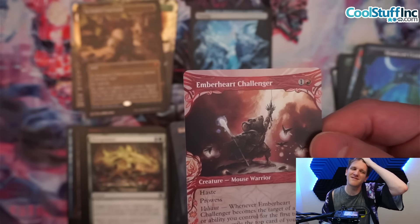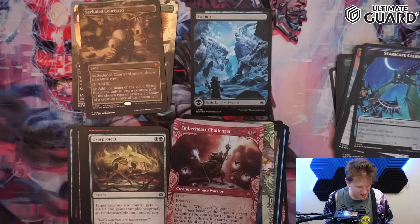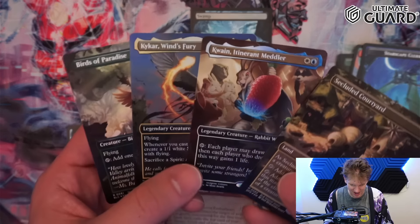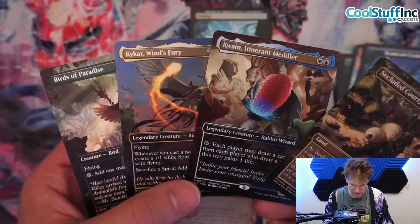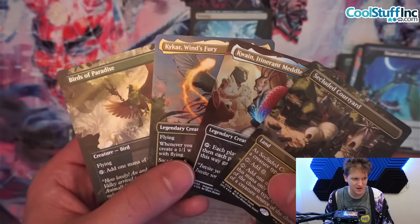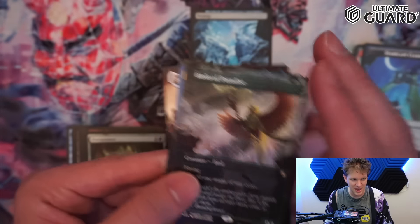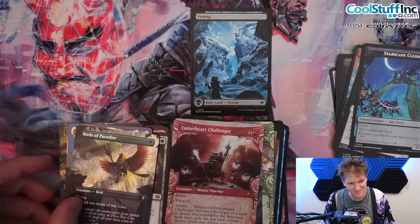That's gonna do it for this collector booster box. We definitely had some hits — I'm really excited that I got three foil Imagined Critters and one foil special guest. All of those are going into the permanent binders, and several other things are going into decks. No anime raised foil this time, but you can't get them in every box. Hopefully we'll get back to it tomorrow — thank you for watching, have a good night, you're cool.